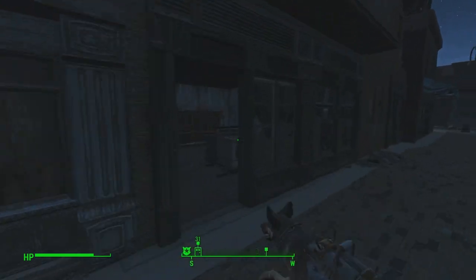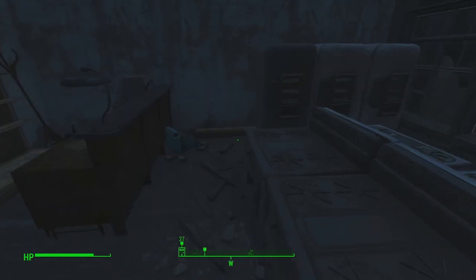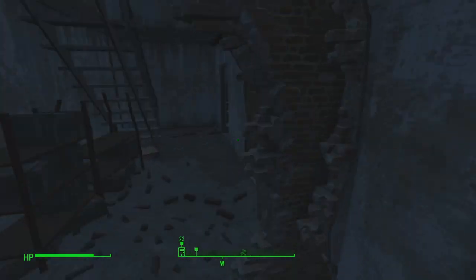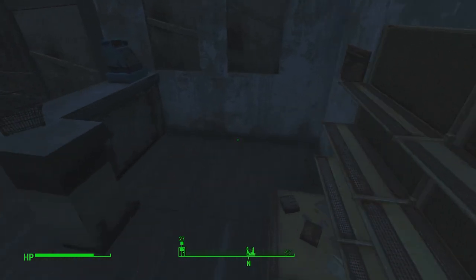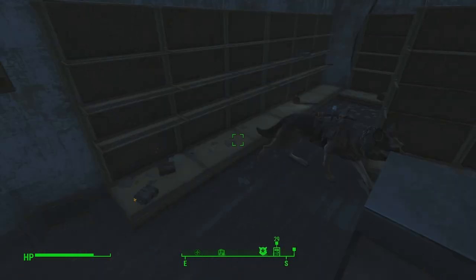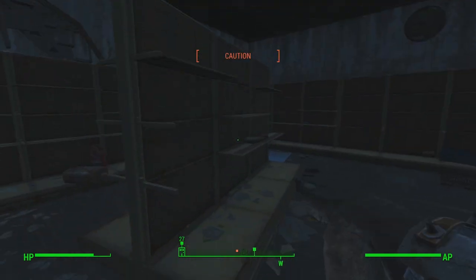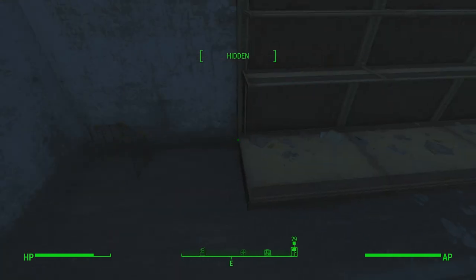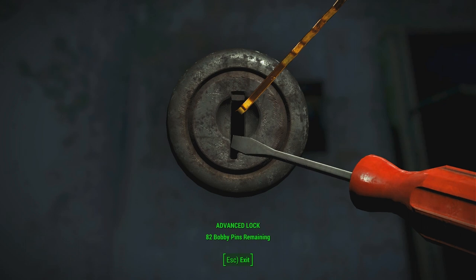Oh, what's in this place? Hey Dogmeat, what did you find? What did you find, boy? What is it? Bad! That was bad. Good boy. You found a trap that almost killed me. Well, he found the safe — so that's good. And there's a ghoul stalking us, I believe.